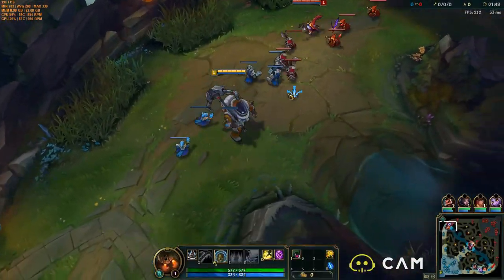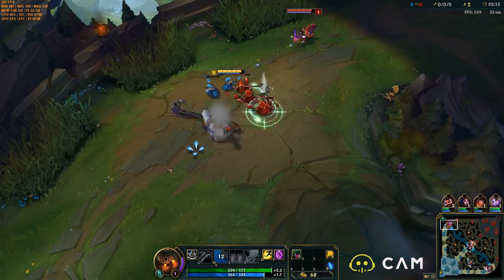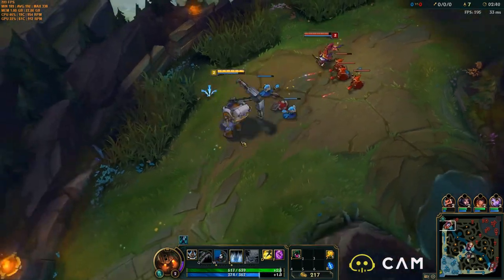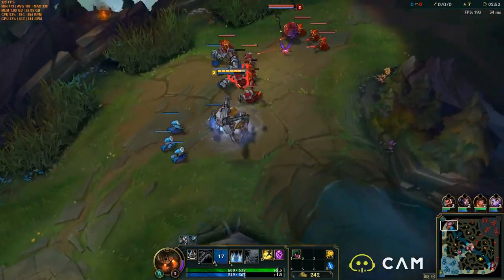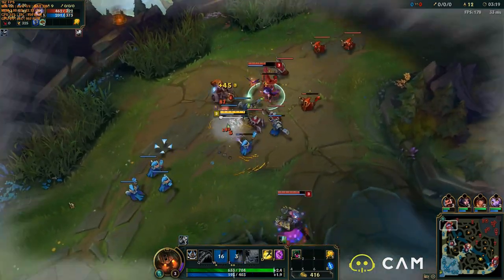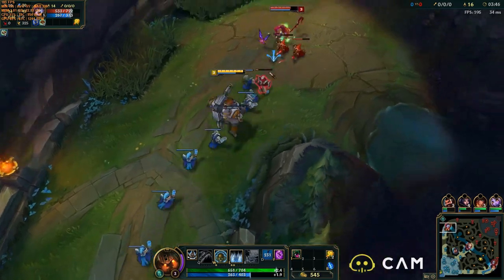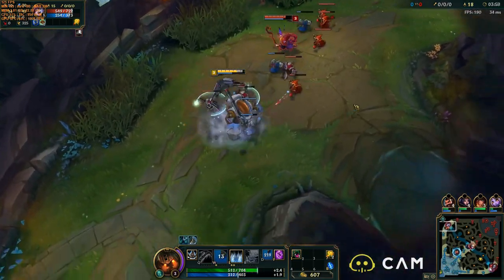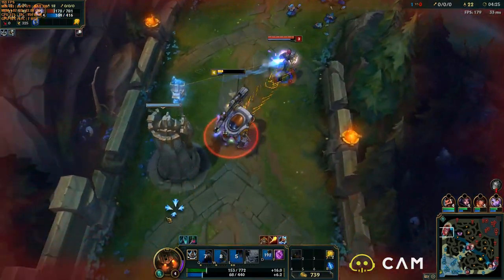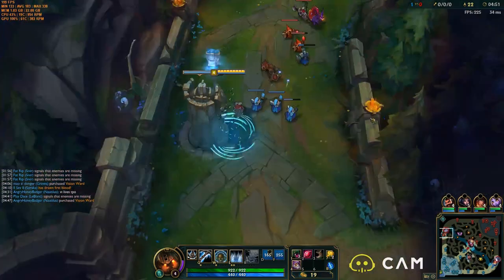Hey everybody, it is the Angry Honey Badger here and it's time for another build. Today we're going to be taking a look at Nautilus as a top laner. He's a champion I've always really liked but never played a ton of. If you're going to be playing Nautilus top, he does plenty of damage, but the problem is you aren't really a carry. We're going to go over runes, masteries, abilities, and of course items today.